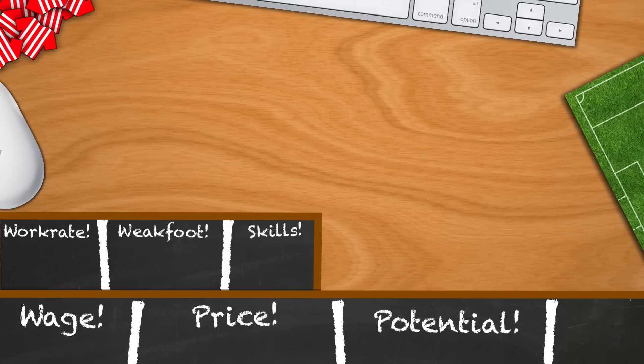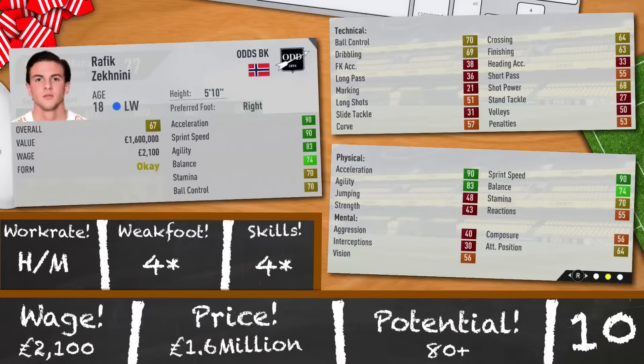The cheapest left wing option from my recommendations is Rafiq Zeknini — another hidden gem in the game and probably overlooked a lot when you start searching for good left mid or left wing youngsters. He starts off as an 18-year-old with a lot of speed: 67 rated and 5 foot 10. 90 acceleration, 90 sprint speed, 83 agility and 74 balance — a good frame to build around. High, medium, 4-star weak foot and 4-star skills is also a massive bonus. His potential is pretty solid, but it's his price and wages which just make him a fantastic buy: 1.6 million and 2,100 a week.